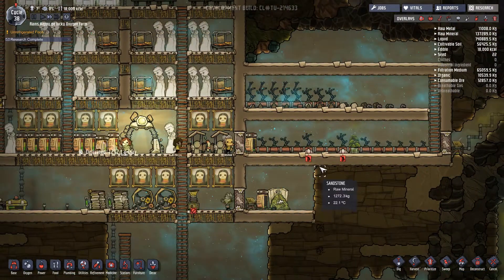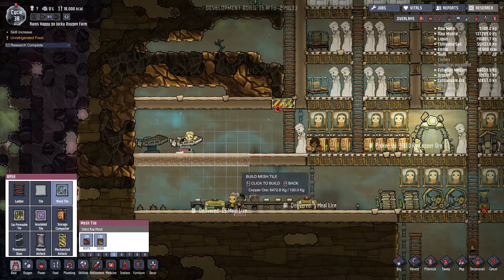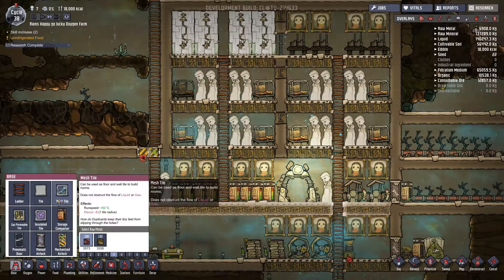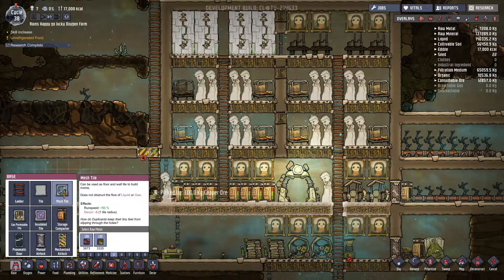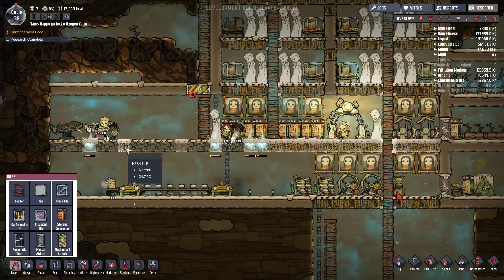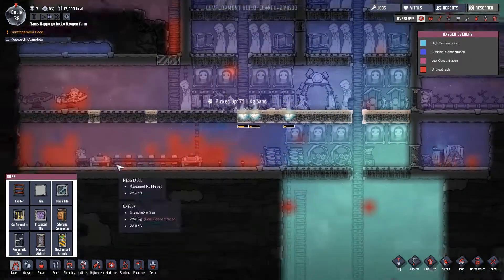Pick up our food here. One other thing I want to do since we have this now: mesh tile. I'm just going to line this whole area with mesh tile. The reason being — if you look at the decor — mesh tile has a negative five. Whereas gas permeable tile has the same thing. I do like the way it looks — it looks better. It's kind of weird how it looks there; it looks almost like the copper tile. Either way, we need to get airflow up in here as best as possible.